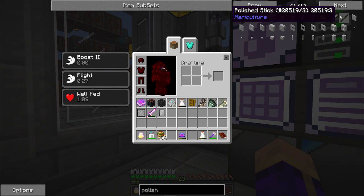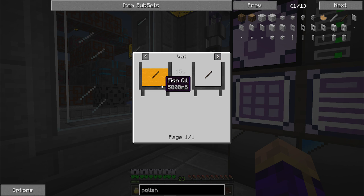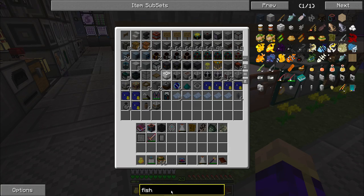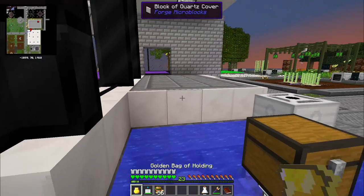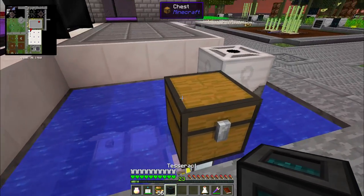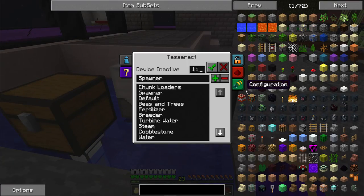I needed some polished sticks — I believe it was to make the wooden fishing rods. Each polished stick requires five buckets worth of fish oil. So I'm going to need to get my auto fisher set back up before I can make the mariculture fisher. I'm going to get this guy set up and let him run for a little bit to produce some fish for me. I'm honestly going to keep using tesseracts — some of you feel I do too much with them, and I will continue abusing them.